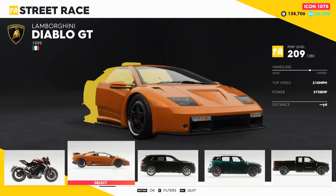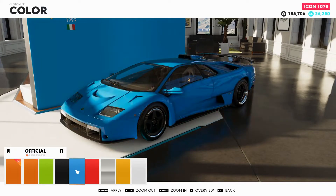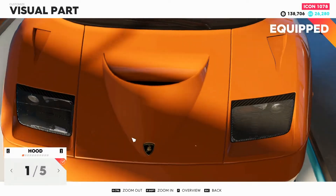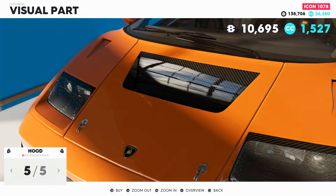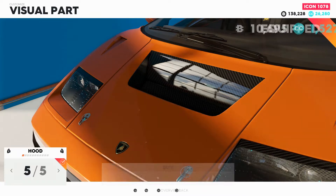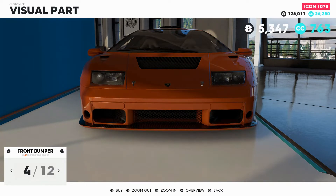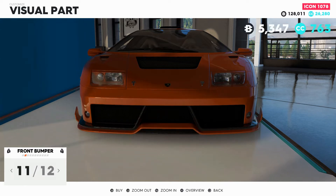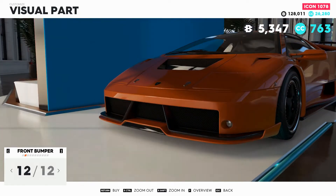Let's start with the Diablo GT — I love this thing, it's beautiful. We got some nice colors, that yellow is really nice. Let's stick with the orange for now. Let's go through some visual parts — oh nice carbon hood, flat. I like the flat. Oh, I like that gaping hole with some carbon in it. Let's see the front bumpers, coloring up the lights — I'm not a big fan of that. Nice splitter on the bottom, a little more carbon.